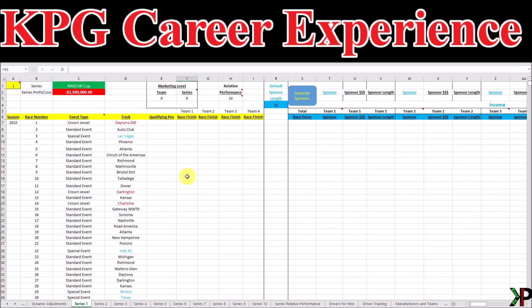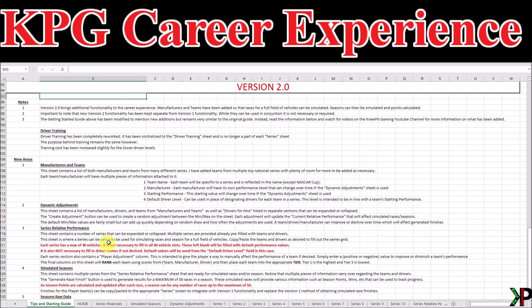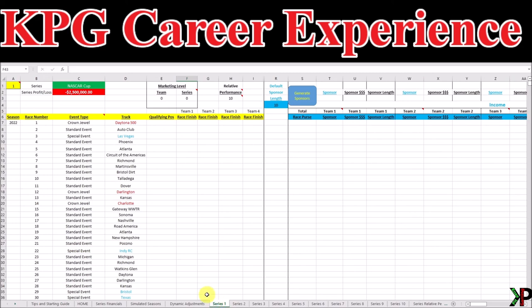I hope you enjoyed today's video and hopefully it provided a lot of information for you. Remember, there is a lot of information available throughout the spreadsheet, starting with the tips and starting guide. You'll find information about the update, what was added and what was changed. Also, when you move throughout the different sheets or tabs, you'll find red arrows in some of the cells — definitely mouse over those and take a look because there is a lot of important information to be found there. Thank you guys so much for joining me, and I hope you have a lot of fun with version 2.0 of the Career Experience.